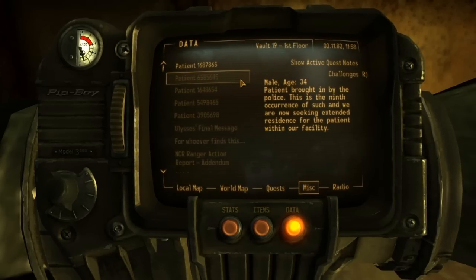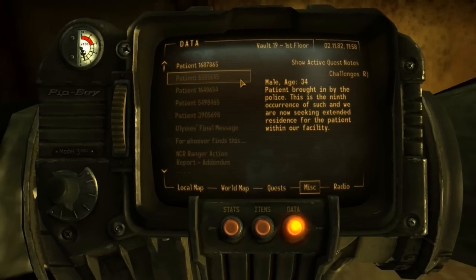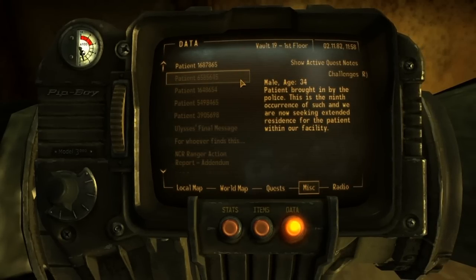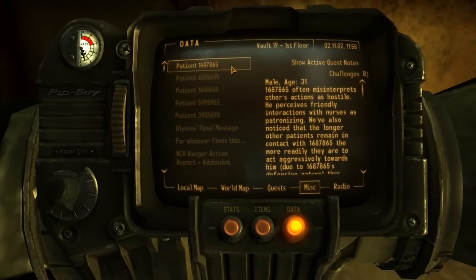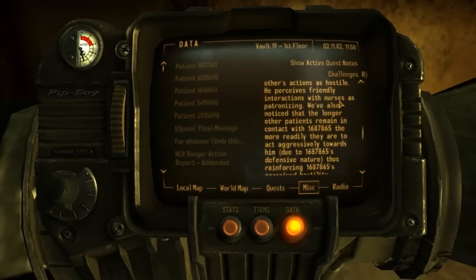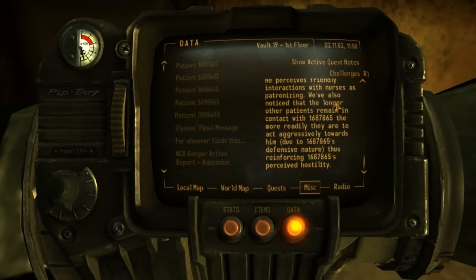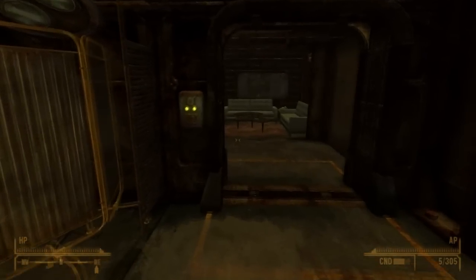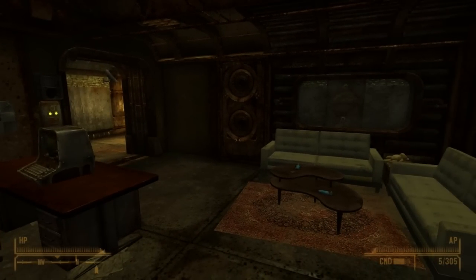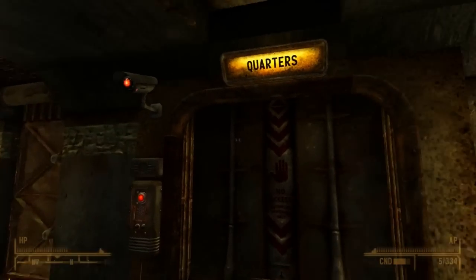The fourth record just says they were brought in but gives no information on the actual sickness itself. The fifth patient thinks that every act of kindness is patronizing — they're hostile to everyone, and that's made worse by contact with another defensive patient. So these records shed light on some of the inhabitants of this vault. They all had some type of mental condition or problem.